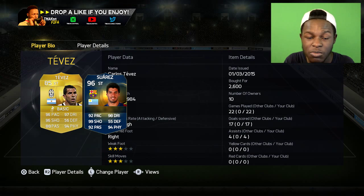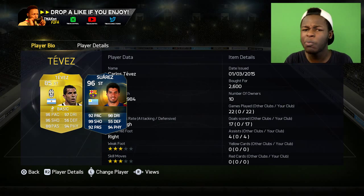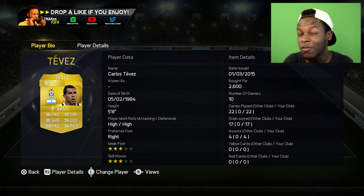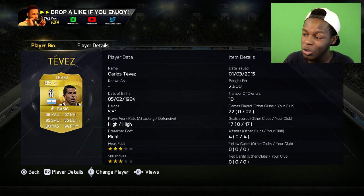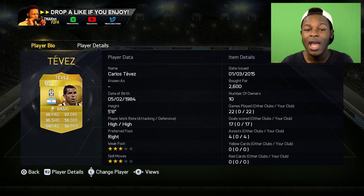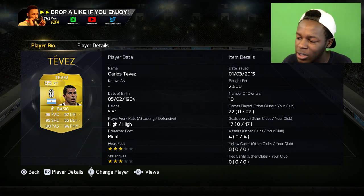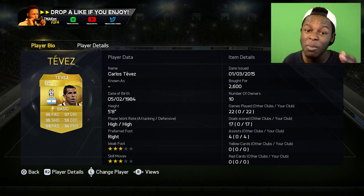As you can see, he's now 96 pace, 97 dribbling, 96 shooting, and 94 physical, which is similar to the real TOTS Suarez. I'll put them side by side so you can compare the cards. You're probably wondering how he's 4k coins — I bought him for 2.6k coins and the attribute card for 1.4k coins, which makes it 4k total. I'm pretty sure most of you have 4k coins and should be able to afford this.